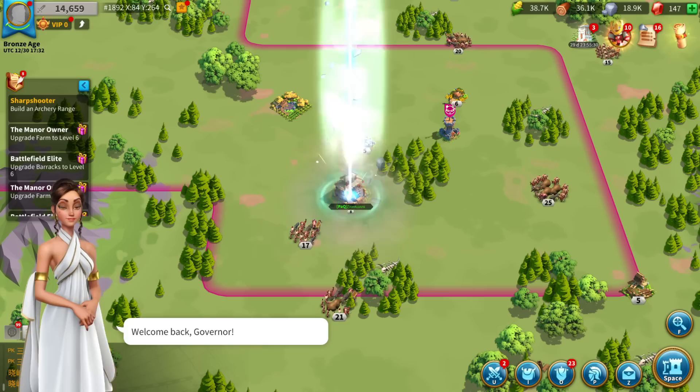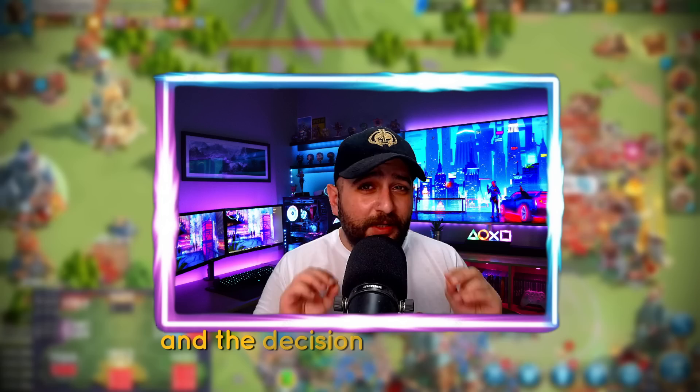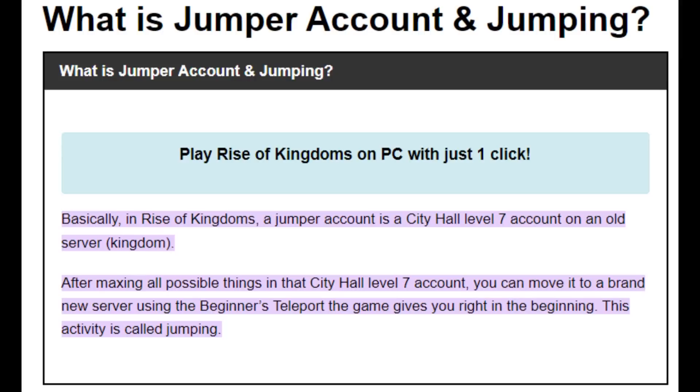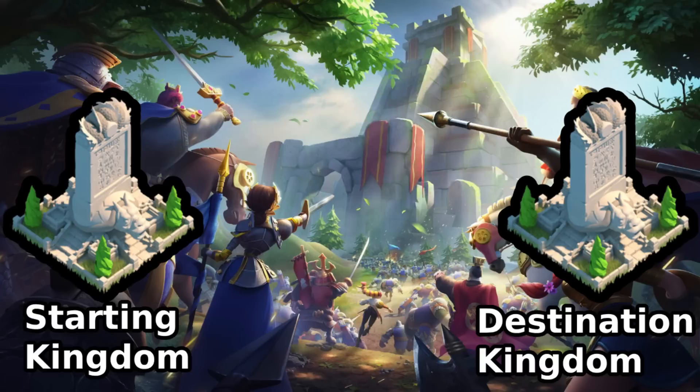Once our new character is created, we have two different options and the decision is very crucial: you can either jump or sleep. A jumper account means that you start in the latest kingdom with your project, you play regularly, but you don't go over city hall level 7 to not lose your beginner's teleport. Then after a certain number of days — could be 8, 9, whatever your leadership decides — every member of the whole project will jump, meaning migrate with beginner's teleport to the final kingdom. This way you will be ahead of everyone else starting in that destination kingdom.